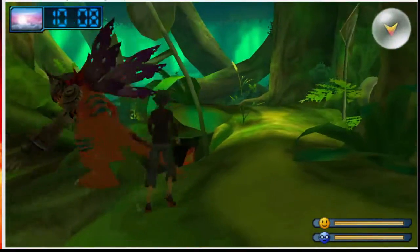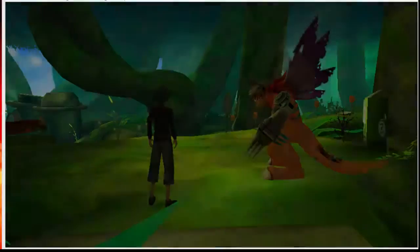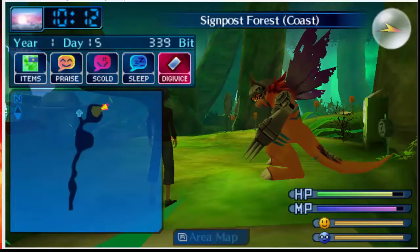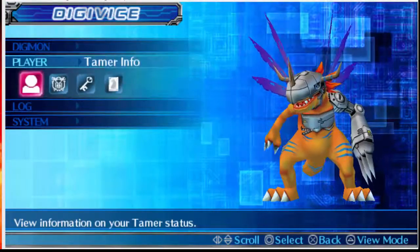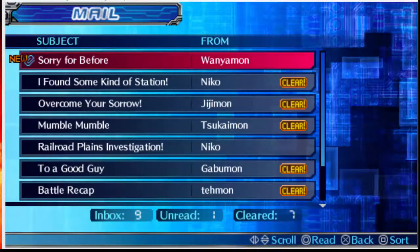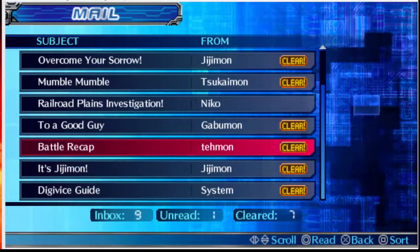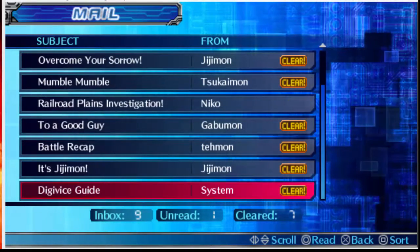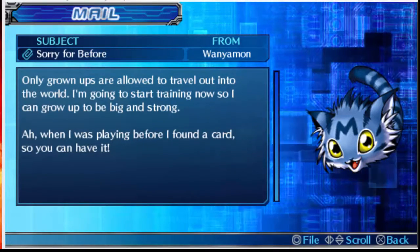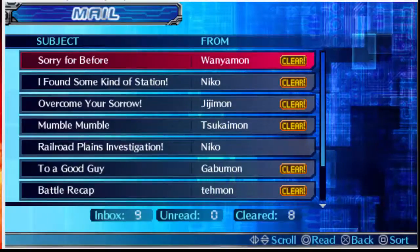Let's see what's over here. You've got mail. Digivice — log, mail, there we go. Here's where it is in the login section. When I was playing before I found a card so you can have an attached file. Chumon. What's over here?